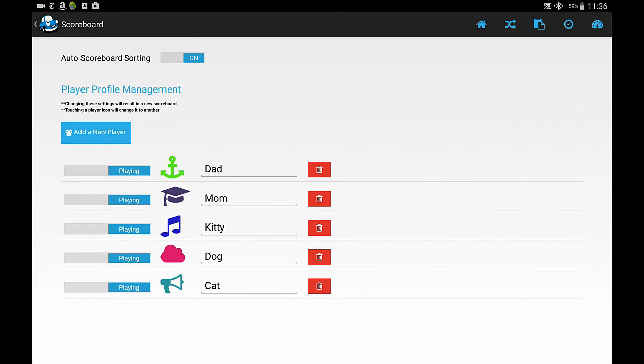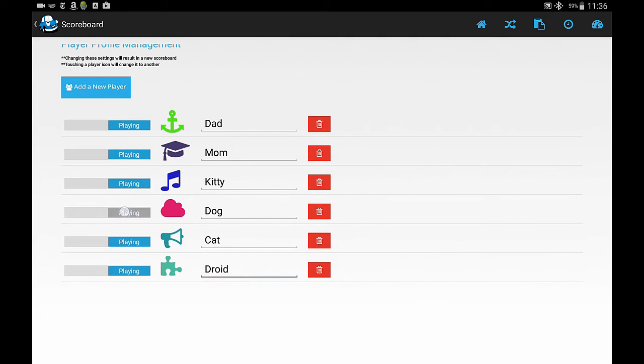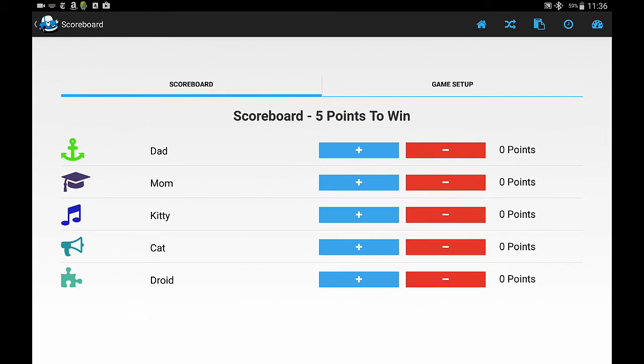Now we need to determine who's going to play this game. We'll add a new player — player number 6 — and give it the name Android, because Star Wars is coming out soon. Then we'll click on the icon here and give them a different icon. You just keep selecting an icon until you find something you like. We can also say dog is going to sit this one out, so we can select who's playing and who's not. We click on scoreboard and there it is.